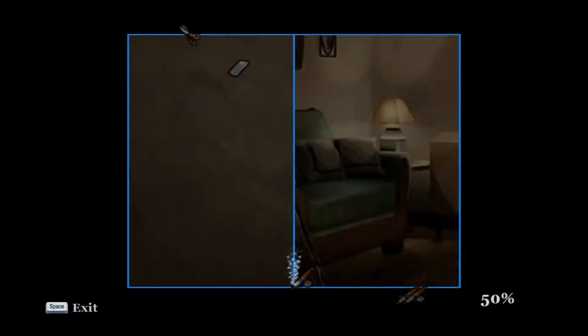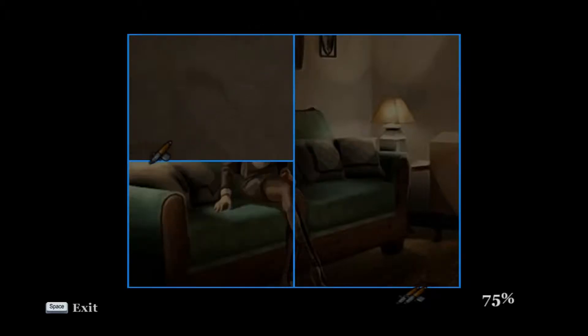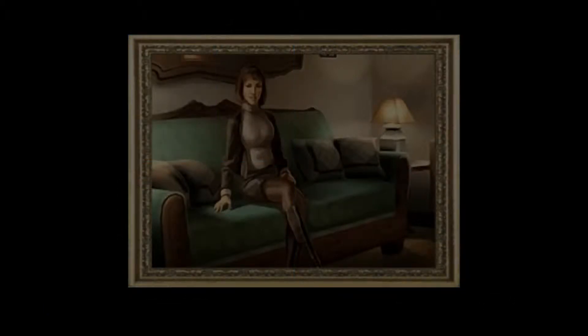So basically we just avoid the enemies and draw lines to reveal a picture. Well, I killed both the enemies, so this should be easy. Piece of cake — we made a picture of Mrs. Phillips, I guess.